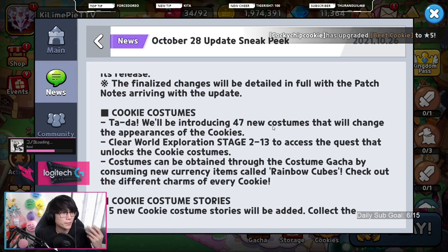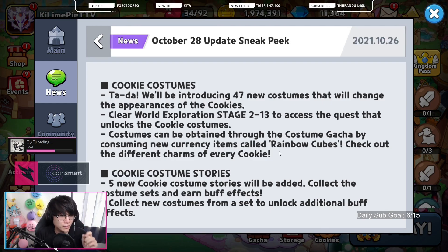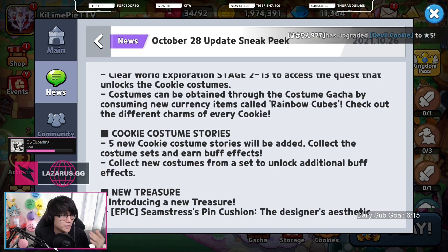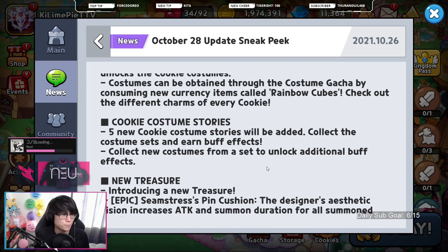After the maintenance ends, we'll also be having new content — mostly new cookie costumes, where there will be 47 new costumes. You'll need to have beaten stage 2-13 to have access to them, and they'll be through a cookie gacha with a currency called Rainbow Cubes. I'm going to assume Free2Plays won't be able to get all 47 new costumes, as Rainbow Cubes will probably be featured in a lot of new packs. There will also be cookie costume stories — 5 new ones added — where collecting costume sets earns buff effects.